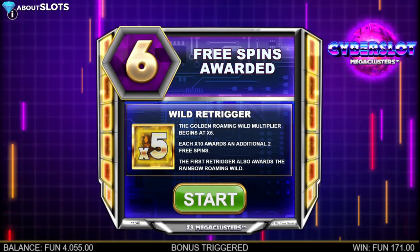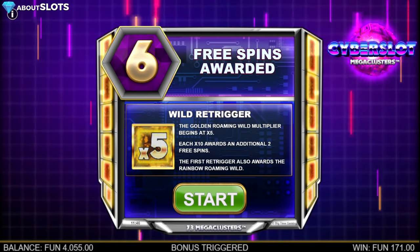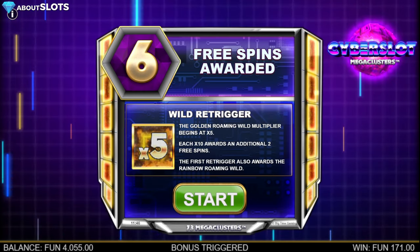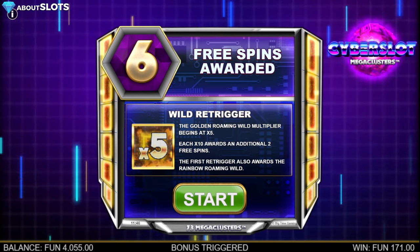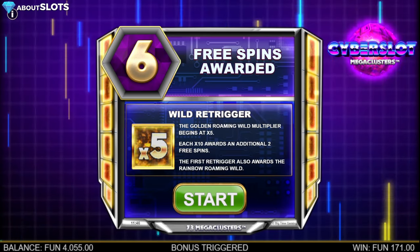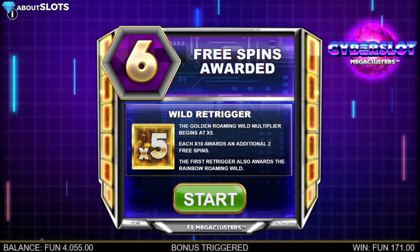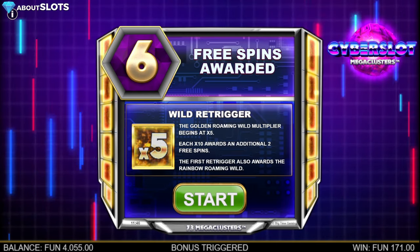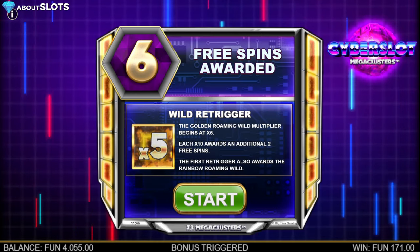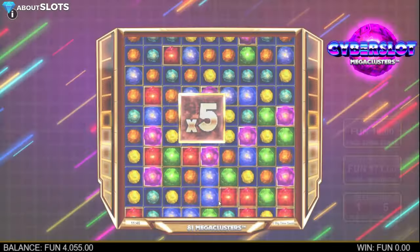After about 500-something spins, perhaps more, we are here with a bonus. Three spins awarded — Wild Retrigger. The Golden Roaming Wild multiplier begins at 5x, and each 10x awards an additional two free spins. We've seen this in the former Mega Clusters as well. The first retrigger also awards the Rainbow Roaming Wild. We are interested to see what that is. Let's hit it!